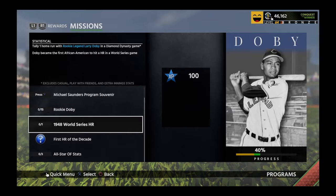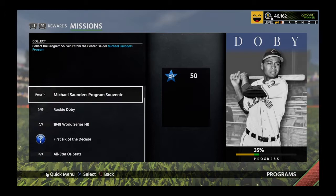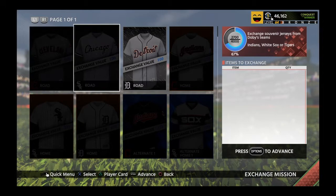He was the first African-American to hit a home run in a World Series game — there's a history lesson for you. So I need to hit one home run and get 15 hits with rookie Doby. That shouldn't be too difficult. Let's get rocking.